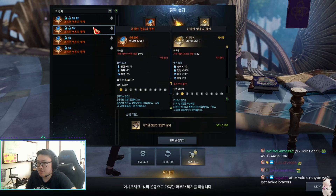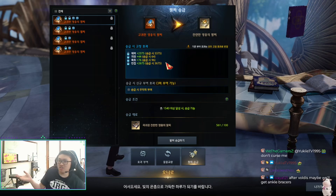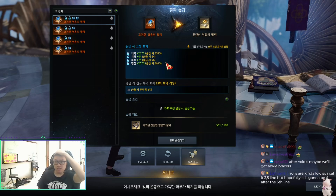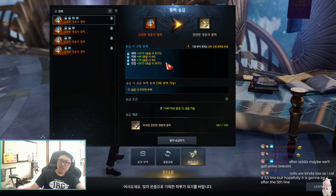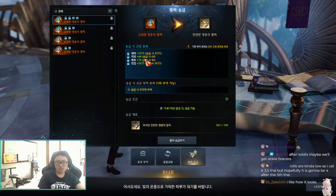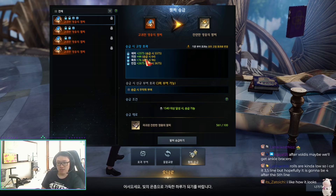Don't dismantle your relic bracelet if it's good — just transfer it, it still works fine. Even if the last line is bad, it doesn't matter because you still have the four good lines, and that's what matters. The rolls might be a bit low but hopefully the fifth one brings it to four.